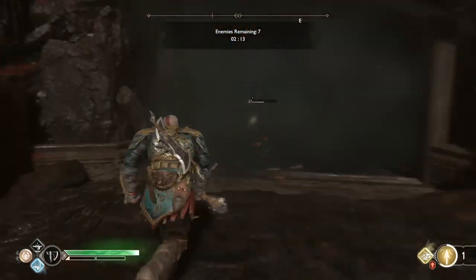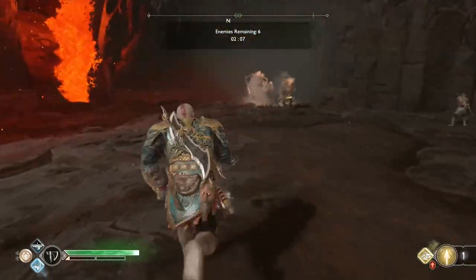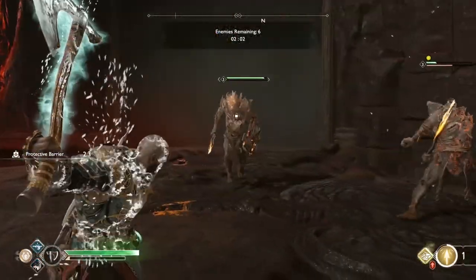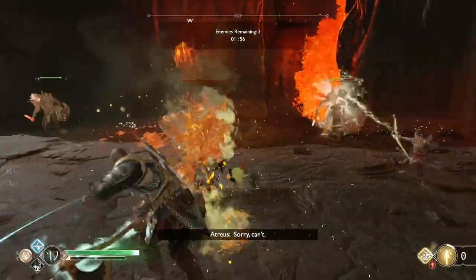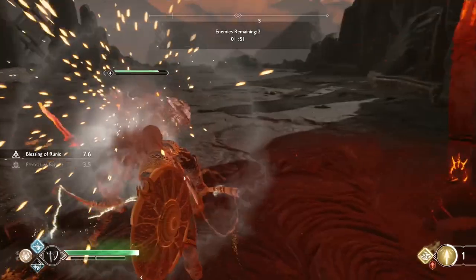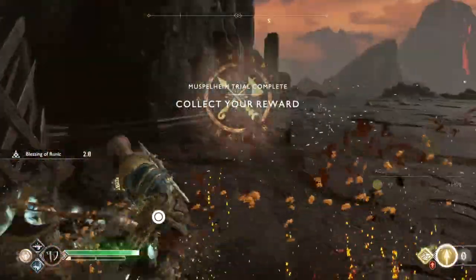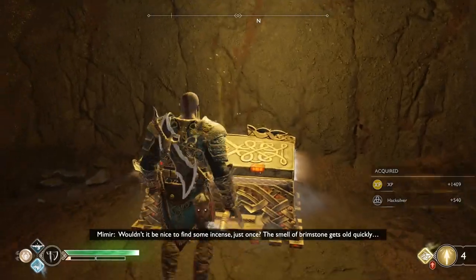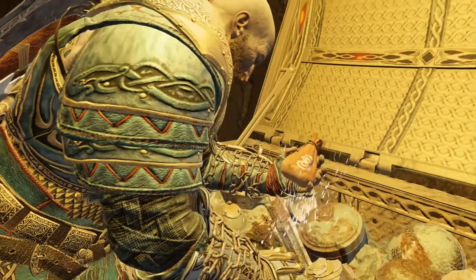Got him — enemies remaining is six. Atreus's lightning attacks stun more enemies but do a little bit more damage spread out, while the ice arrow is more focused on one enemy and does a little bit more damage to it. After completing a challenge, you normally get a reward in the form of a legendary chest with some new loot inside, found in a little alcove in the arena area.